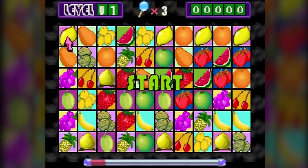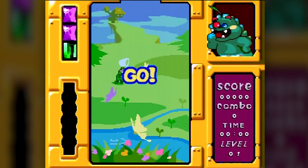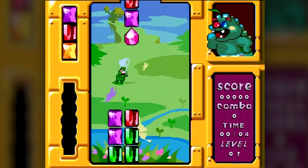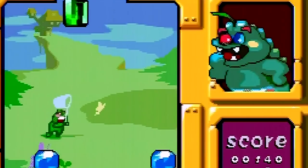The third game is kind of basic — match the portraits of fruits up with one another, not really challenging at all. This one is pretty much a columns clone, nothing really additional to it, but the green dinosaur on the top right has a really strange facial expression that kind of creeps me out. Also, when you score two lines in a single move, he moons you, because that's a thing he does.